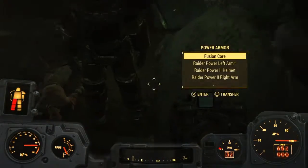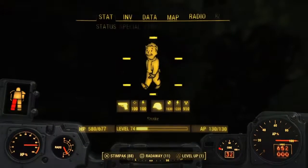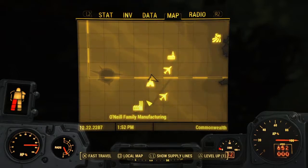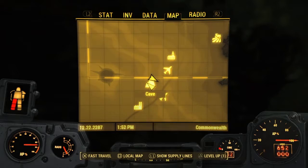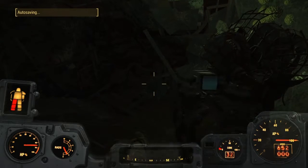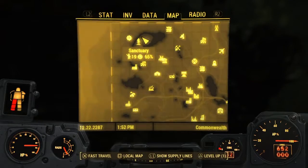The next one is in the Glowing Sea, in a cave. It's a full raider power armor set with a dead raider beside it. It's in the cave just down from two crash site wreckages. That's a complete set of raider armor — I just found it while exploring the Glowing Sea, didn't expect it.